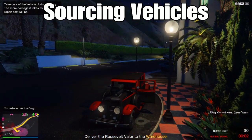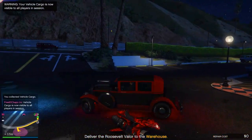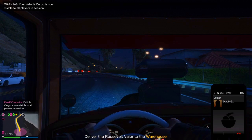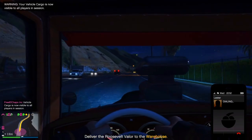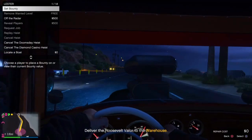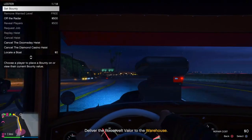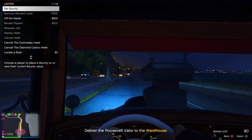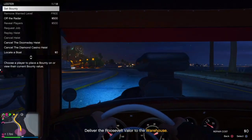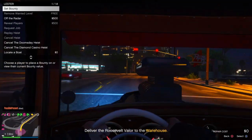Next, either head back to your Terrorbyte from the delivery location or go to your office and source a vehicle. Whichever is closer works fine. If you need snacks, grab them at your office. Once you source the vehicle and get in, if enemies are chasing you, pull over to the side of the road, get out, and kill those enemies.